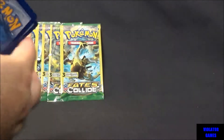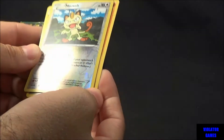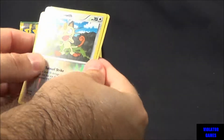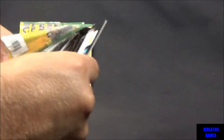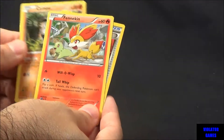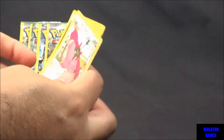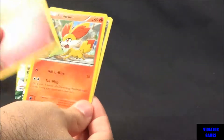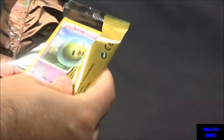Pupitar, Vullaby, and Meowth. That's a Reverse Holo — not too bad. Trainer, Devolution Spray, Carb Ink, and a Fennekin. Wormadam, Snorlax, and a Fennekin. These aren't obviously as exciting to open as when you get a 10-card pack, but still, still pretty cool.